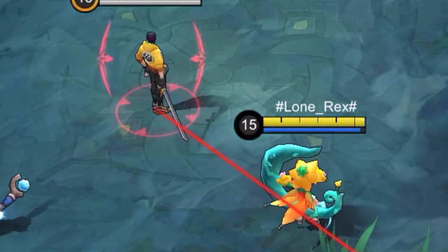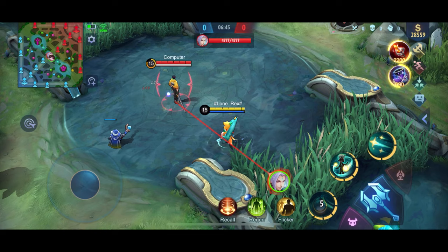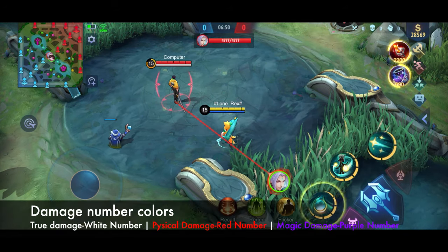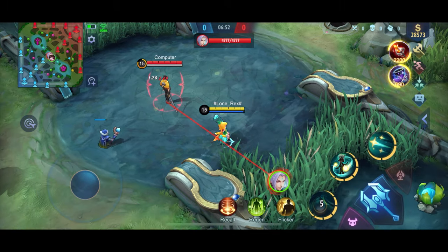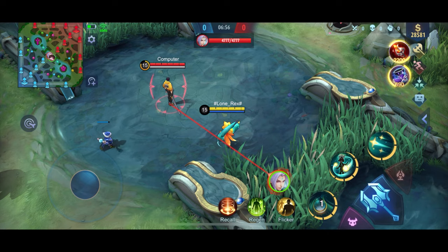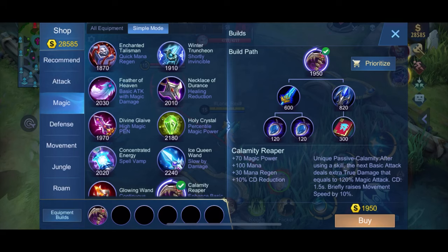Upon using a skill, true damage pops out — the true damage number appears as the color white. So Ling got hit by true damage. Its stats give you 70 magic power, 100 mana, 30 mana regen, and 10% cooldown reduction. That's the first pick items.